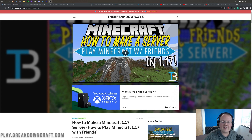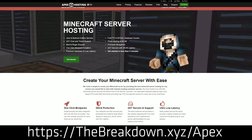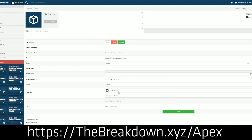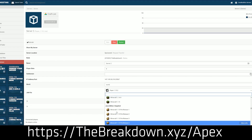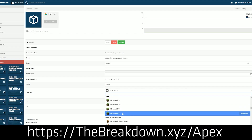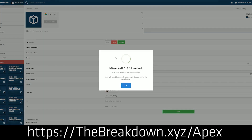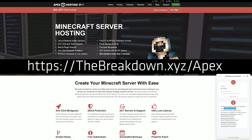However, we do have a solution and that solution is Apex Minecraft Hosting. Go to the first link down below, thebreakdown.xyz/apex. At Apex, you don't have to worry about security. You don't have to worry about DDoS because they have DDoS protection. Apex hosts the server on their own hardware, meaning all you have to do is join the server — Apex worries about the lag and the issues. If you do have issues, Apex has 24/7 support you can reach out to at any time. You can also add plugins super easily to an Apex server, add mods, and there are over 150 mod packs with a one-click installation.